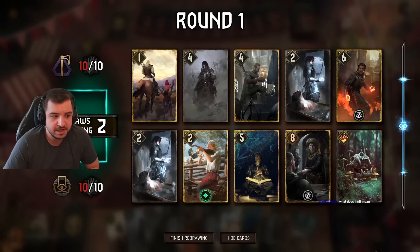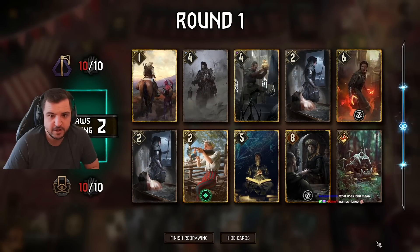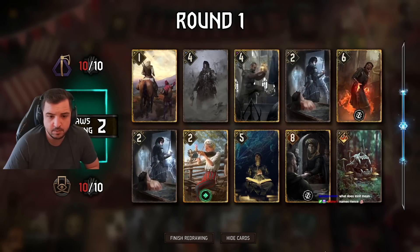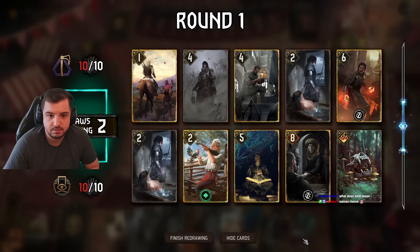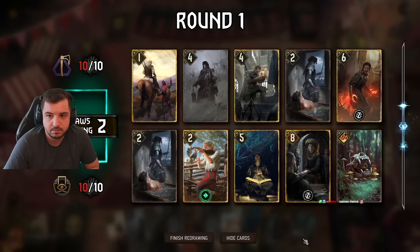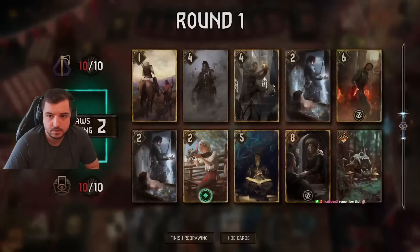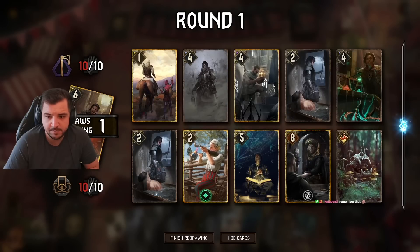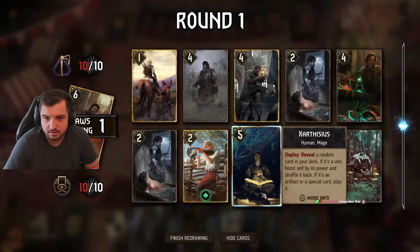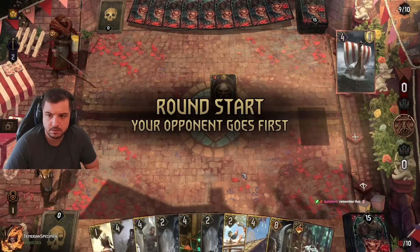We obviously don't want Olbrich in hand unless we have a Novice — then we're fine with it in hand. We also don't want to play Reince round 1. We have a Novice so we can keep it in hand. I don't want to play Exathius round 1 either, so let's just get rid.